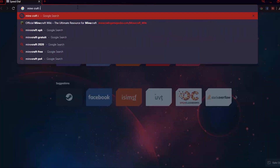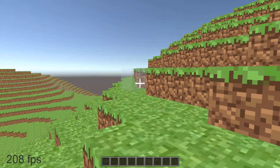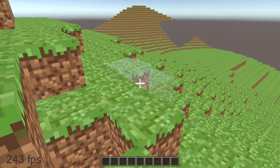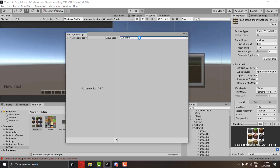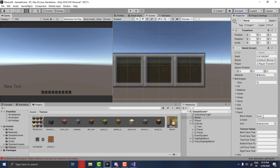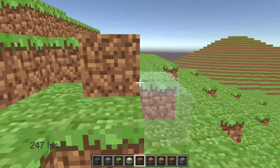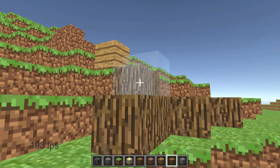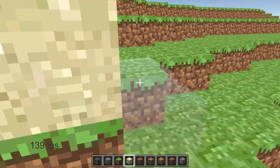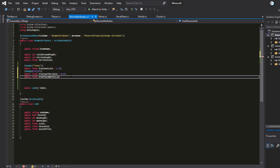I started the next day by working on the toolbar, designing it in Unity to look like the real Minecraft. It doesn't do anything yet, but that's the primary look. You can still only build one kind of block, so I worked on that. I made icons for different blocks, set up the script, and fixed a highlight bug. Now I can build different kinds of blocks and destroy them all around the map, still at a good FPS rate.